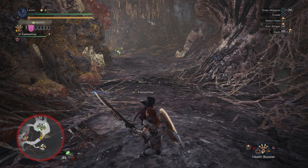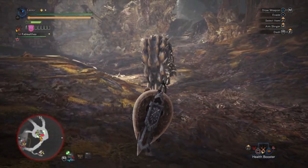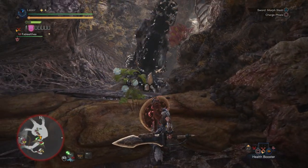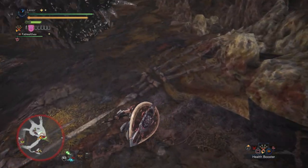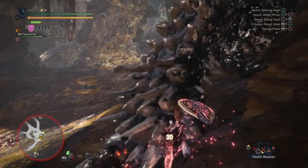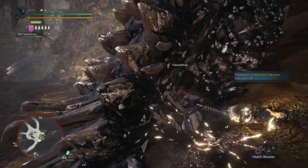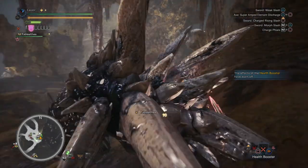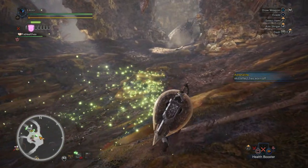I feel like I did a ton of damage to the Radobaan, so he might actually be fairly close to going down. Where is he going? He's kind of lost control a little bit. I'm going to get your tail — I'm going to chop it right off. Actually he's tired, let's just go for the body. This dude's got so much health. He's wounded. I'm pretty sure he was wounded.